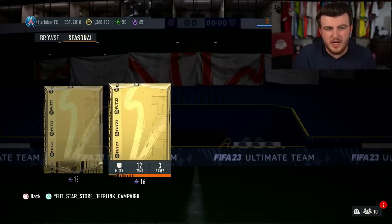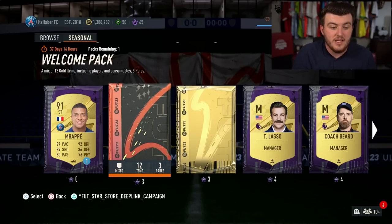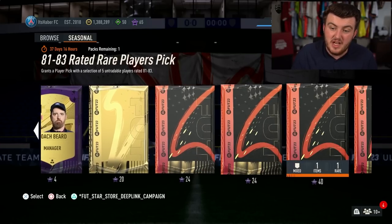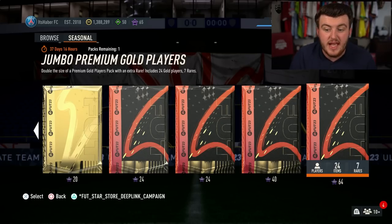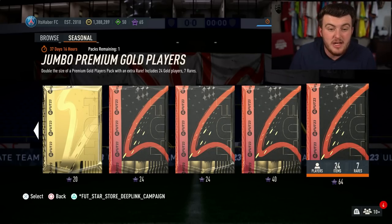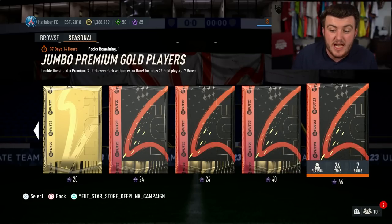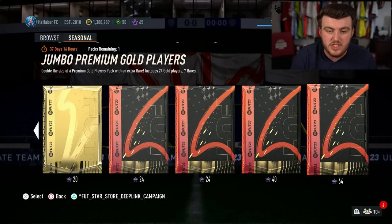The packs we can currently get aren't great, but we're in the first week of FIFA so that's not surprising. However, you can get as far as a Jumbo Premium Gold Players Pack, which isn't terrible — and considering they're tradable, it's actually not bad. These rewards are seasonal, so in 37 days we'll get an update, which means we'll get better packs. I imagine by Team of the Year we're looking at 100k packs. And you can save your stars and spend them in another season if you want to.